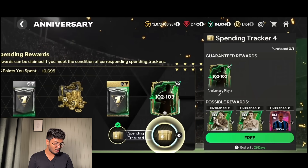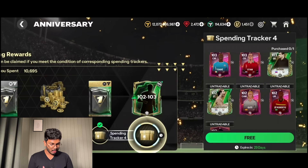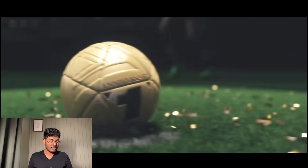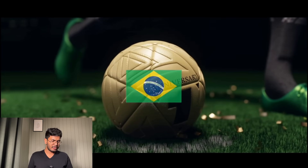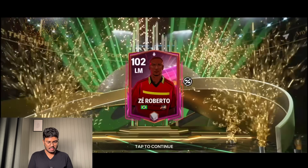Now the big one - 102 to 103 OVR milestone pack! Imagine Bale, Mbappe, or Toni something - would be awesome. Lots of good cards, even the 102s are good. Hoping for Eden Hazard on this account. It's going to be Brazil - Lucio? No - it's Robeto. Not sure how to react honestly.